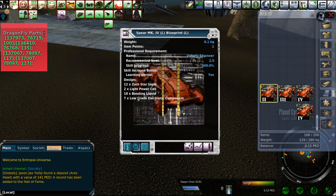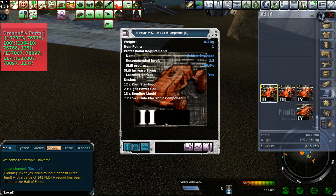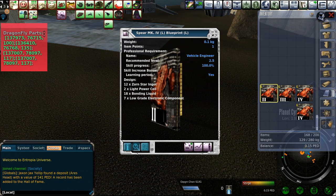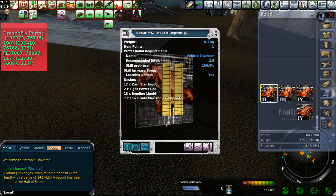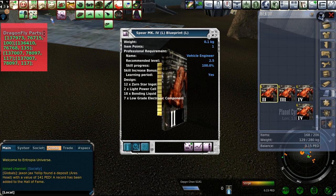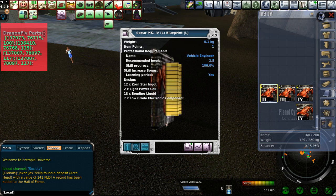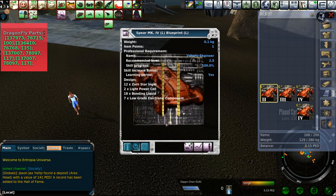Here are the things you're going to need for this: it's Zoran Starring, light power cells, bonding liquid, and low-grade electronic components. In the second part of this video I'm going to show you where to get those things. It may take some time — it has certainly taken me a month to collect enough of the light power cells, bonding liquid, and low-grade electronic components to make it worth your while.